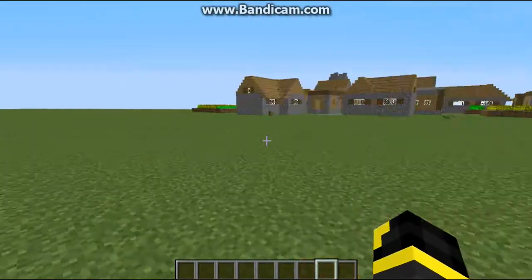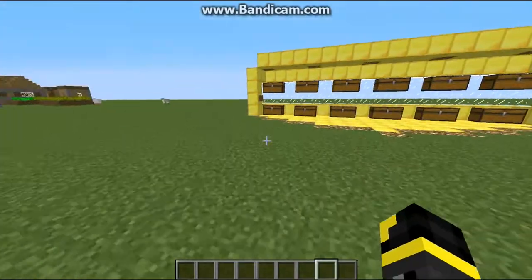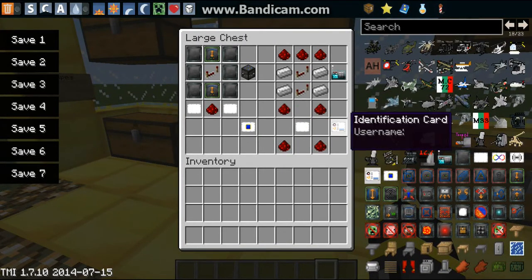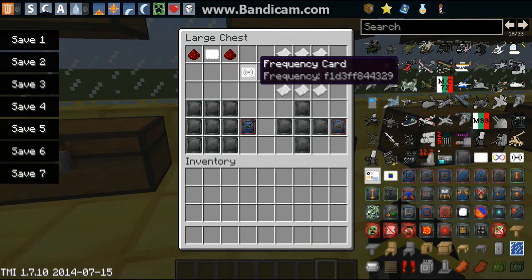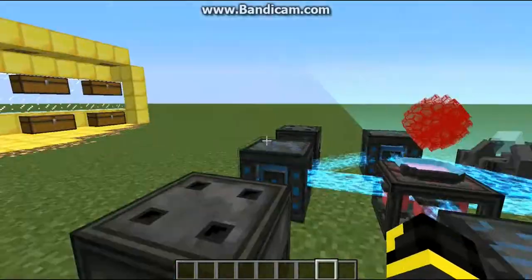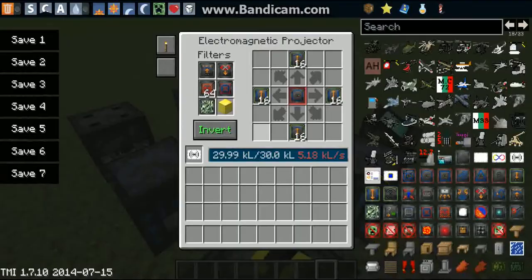You right-click identification cards on the biometric identifier to allow that person inside the dome. For that you're going to need four redstone and one blank card. Frequency cards are used with the biometric identifier to tell it whether to kill the player or not, or how the power flows.